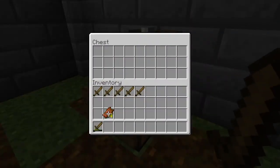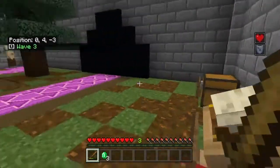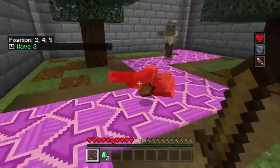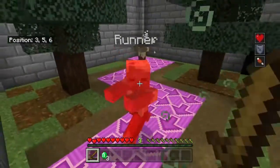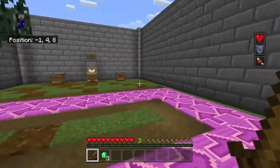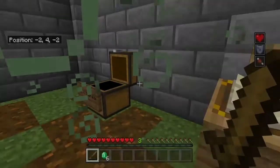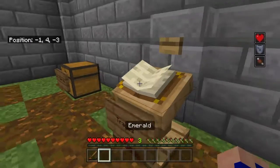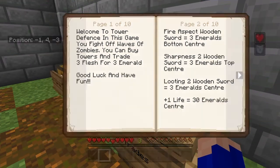It's got a trading system that you've probably seen if you've watched one of my friends' channels, Eggy — it's a copied thing off the Bedwars map I made on his channel. Pretty much all the towers cost 10, but with the trading system you can only trade three emeralds at a time. Sharpness and looting are good.